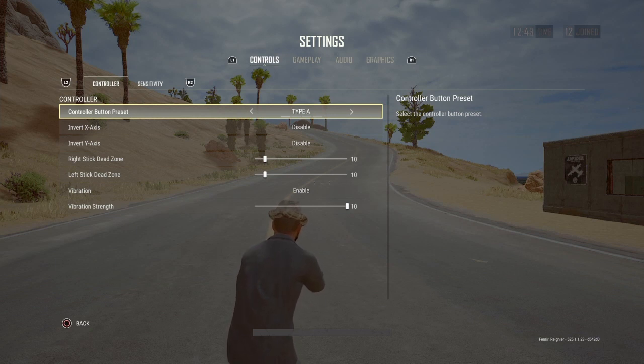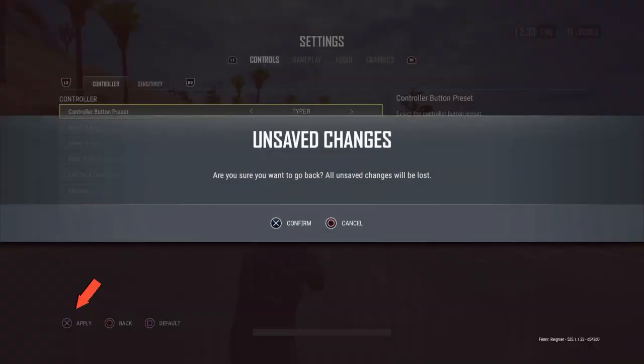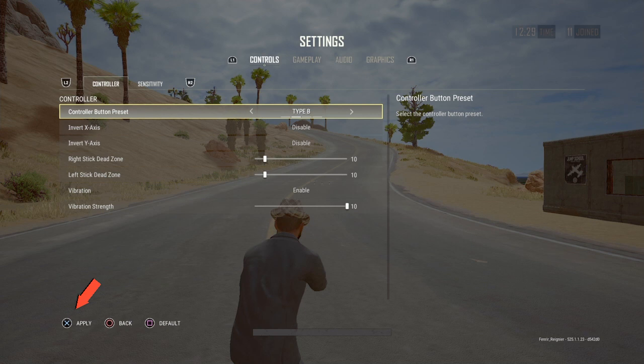The first thing we're going to change is the controller button preset from type A to type B. If you notice down at the bottom, you will see an apply button. You have to hit apply to save all the changes — otherwise if you try to leave, they won't be saved. You can hit confirm and lose them, or cancel and it'll bring you back so you can hit apply. Then it'll be saved.